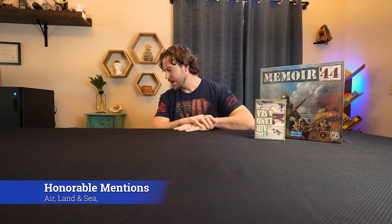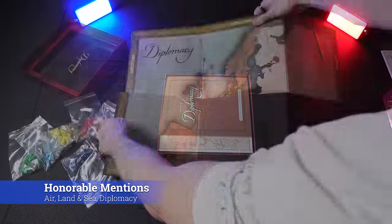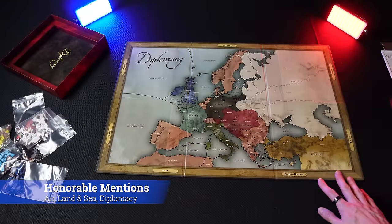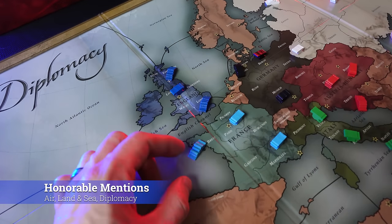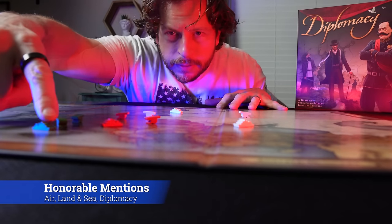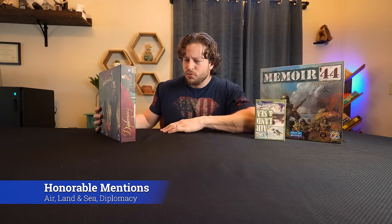One of my favorite games of all time is Diplomacy. Diplomacy is a two- to seven-player game where there's no luck involved at all. It's very simple to teach: you can either move, attack, support, or convoy — those are your four moves. You have to be diplomatic; you're going to be backstabbing each other. You can't win this game without backstabbing at least one ally. You start with seven players and you end the game with one superpower — and that superpower wins.